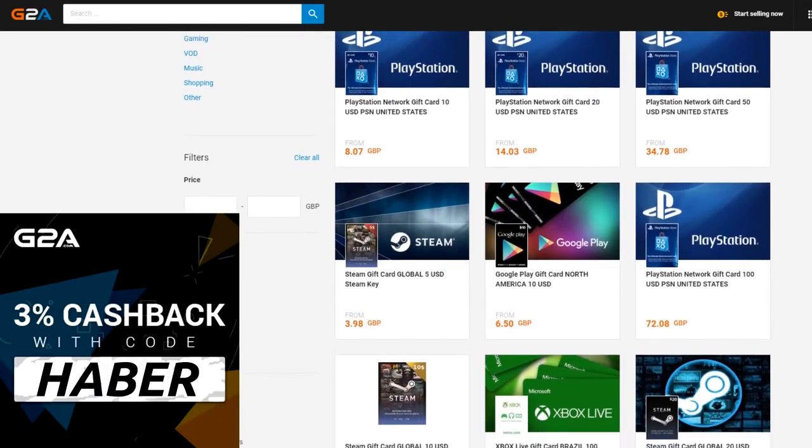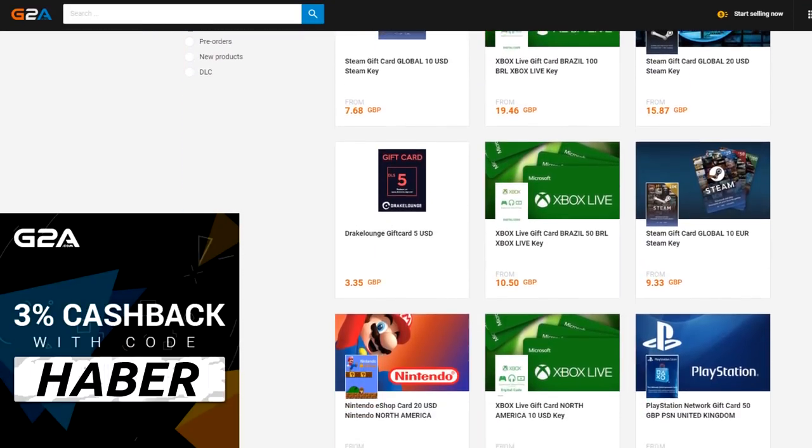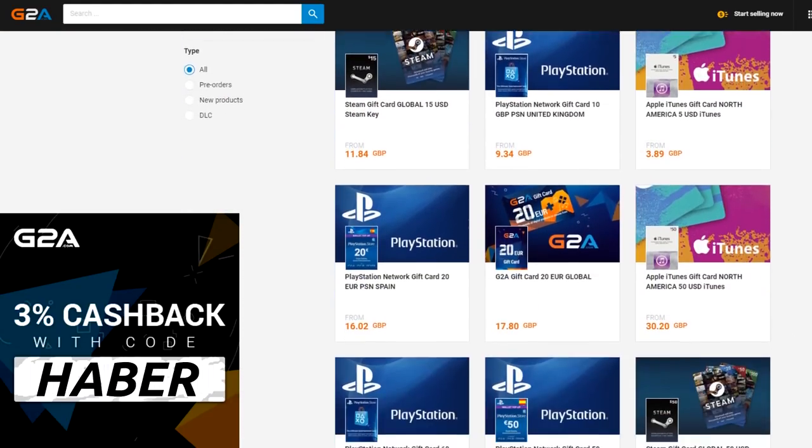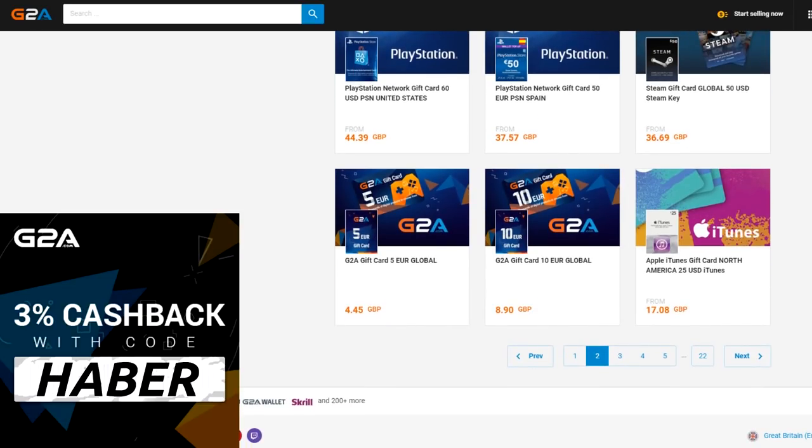FIFA 19 is finally here. If you want any cheap MSP or PSN for FIFA points or some cheap game codes, check out G2A.com. I'll leave a link down below in the top line of the description — use code HABER for 3% cash back.